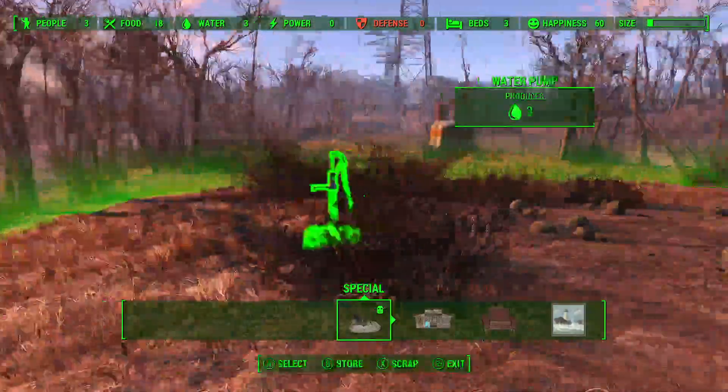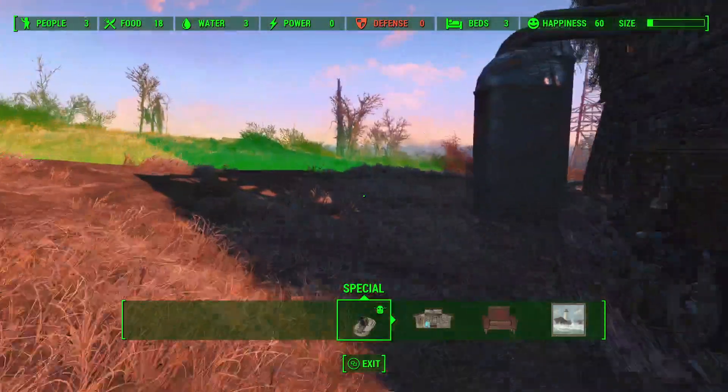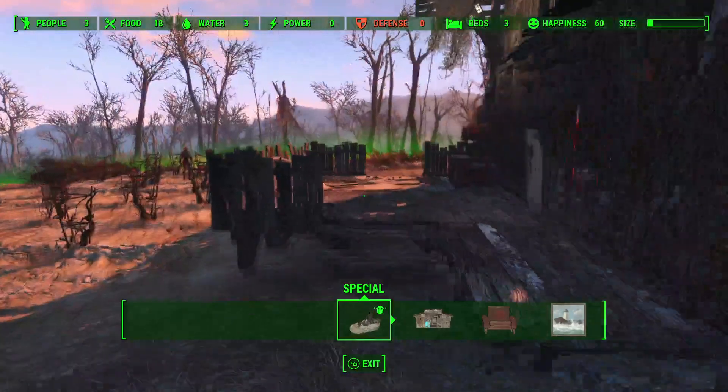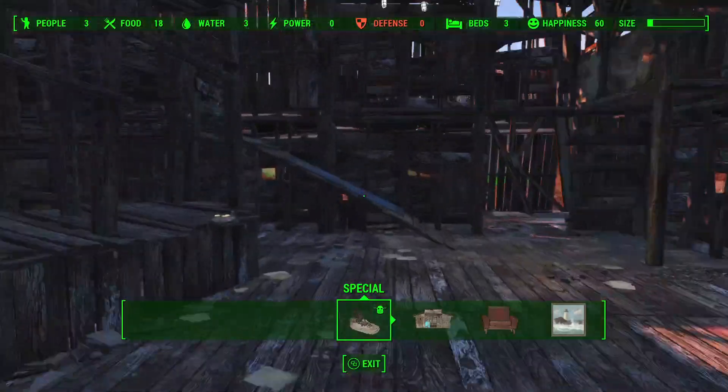There's a nice water feature over here I'll probably just leave alone. I actually have a perk magazine that gives me picket fences, so I might put picket fences around that watermelon patch.